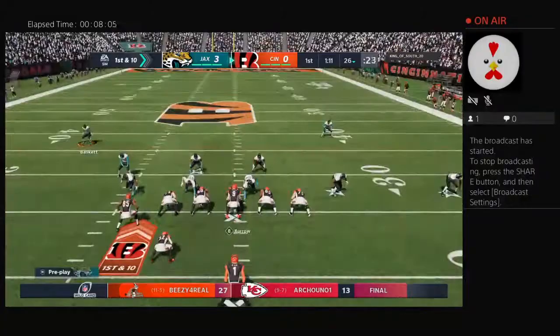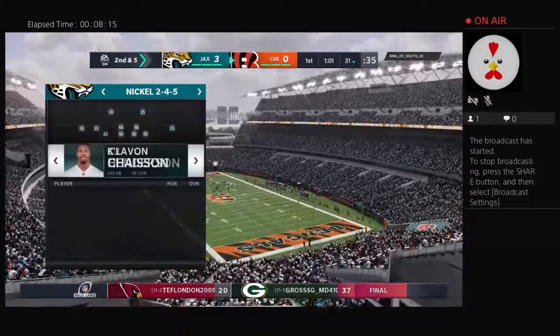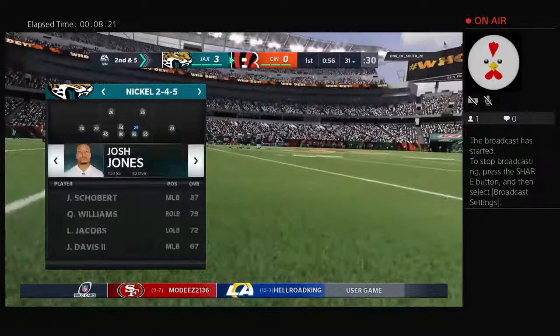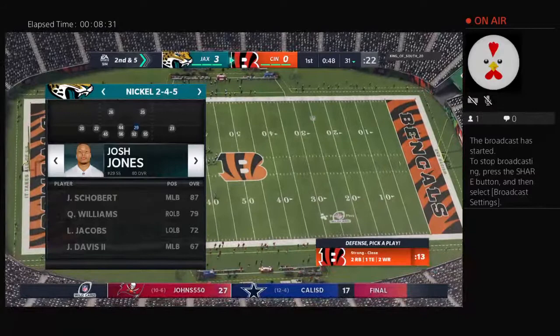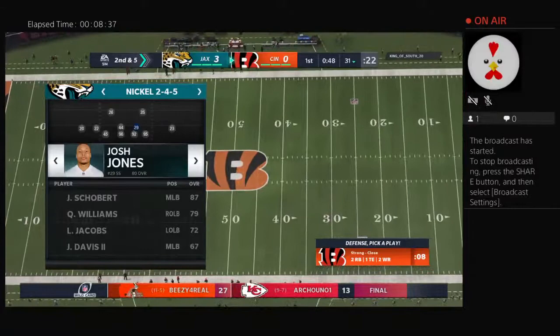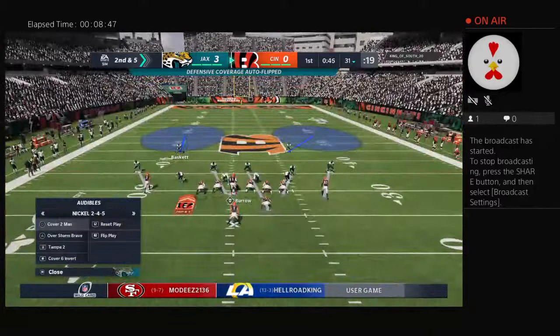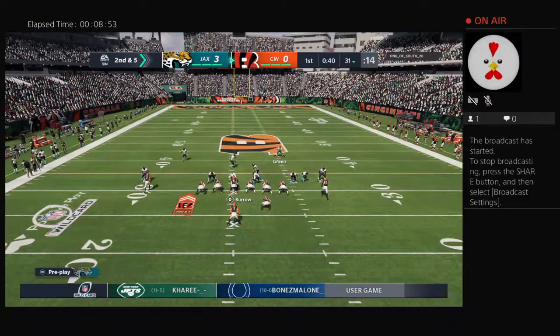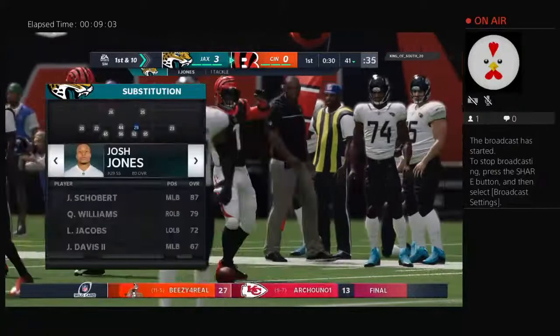Burrow and the Bengals with a first and 10 at their own 26. A first carry for the former Oklahoma Sooner, Joe Mixon — had a nice job to break free of one tackle, but it slowed his momentum somewhat and he's taken down right after. A quick burst there, nicely bit off for a pretty decent gain. The first down run got five — here's second and five. Burrow going to give this to Mixon, and they get him down but not before he takes it across the 40-yard line. It's a first down on a gain of 10.